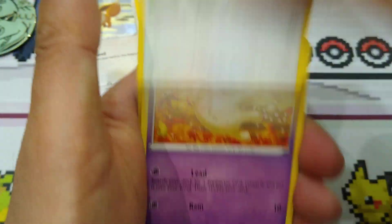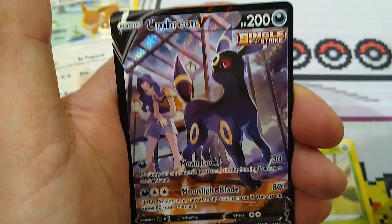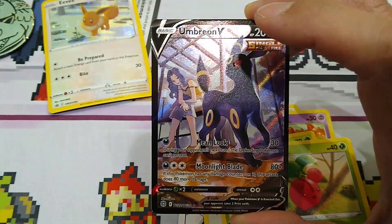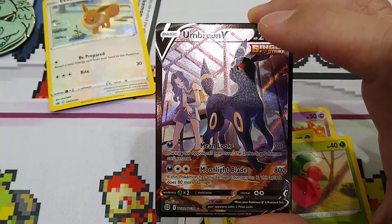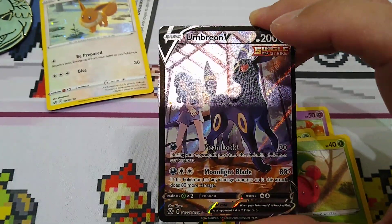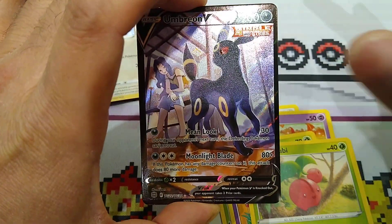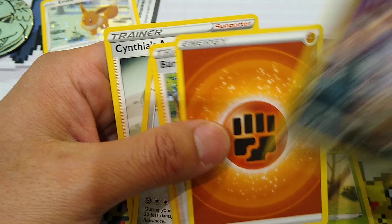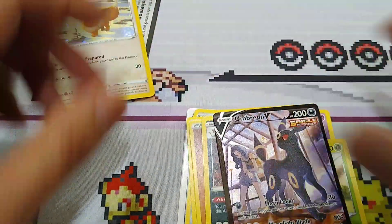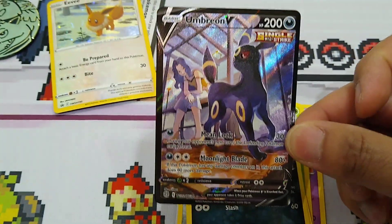Here we go. Starly, Milcery, Carbuncle, Clefairy, Cherubi. I got to take the hat off with that one. See, this is why having a camera to document the process — holy smokes, folks! Leopard. Barry. Cynthia's Ambition. But dude, that right there — that was worth every bit of it. Umbreon V!